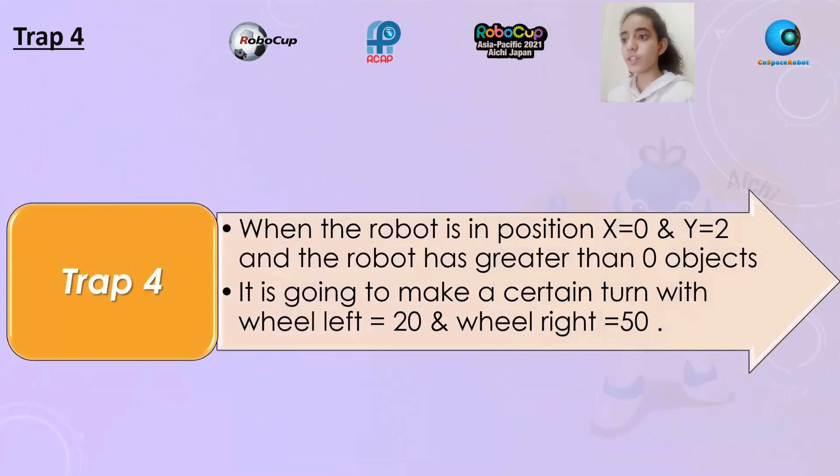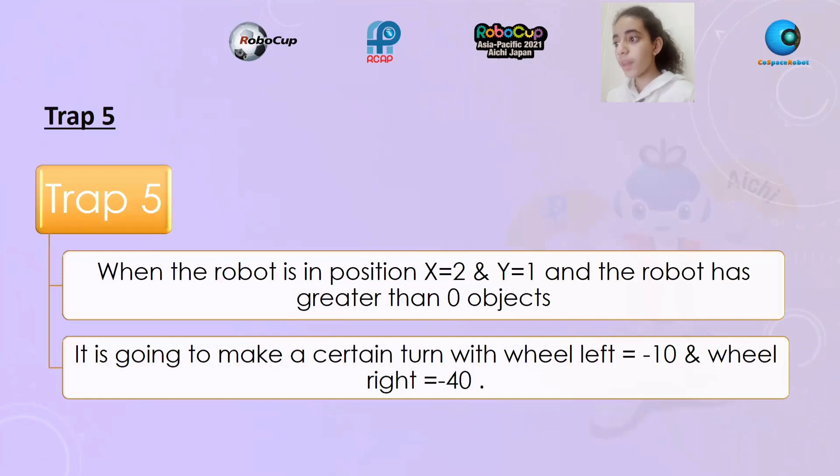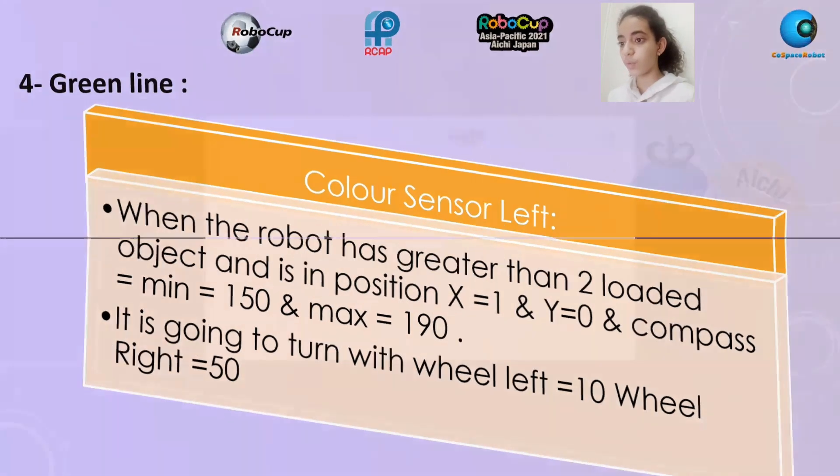Trap four: when the robot is in position X equal zero and Y equal two, and the robot has greater than zero objects. Code of trap four. Trap five: when the robot is in position X equal two and Y equal one, and the robot has greater than zero objects, wheel left equal negative 10 and wheel right equal negative 40. Code of trap five. Green line, color sensor left: when the robot has greater than two loaded objects, is in position X equal one and Y equal zero, and compass is between minimum equal 150 and maximum equal 190, it is going to turn with wheel left equal 10 and wheel right equal 50.